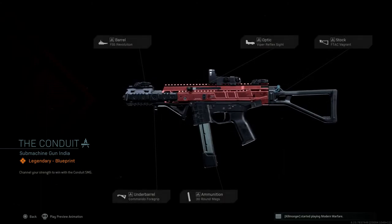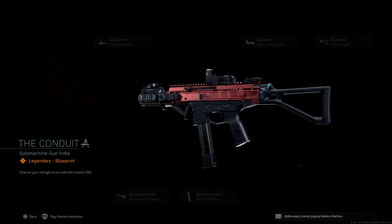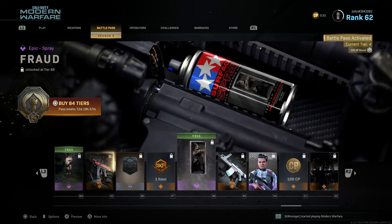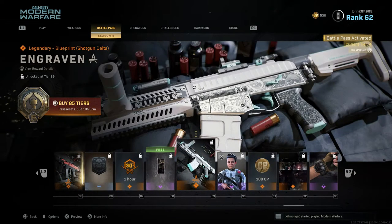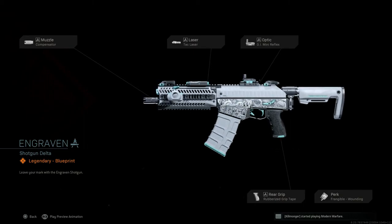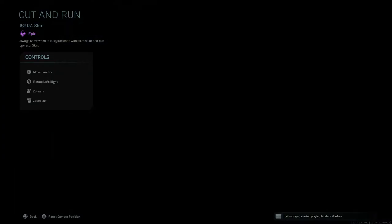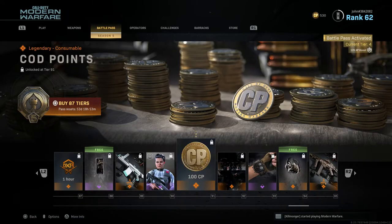Tier 85 is The Conduit, a legendary blueprint for what I think is the Striker 45 — looks pretty cool. Tier 86 is Skull Squad, a rare sticker with three skulls. Tier 87 is a one hour double weapon XP token. Tier 88 is a free epic spray called Frog. Tier 89 is Engraving, a legendary blueprint for a shotgun — the Origin 12 — with an amazing design.